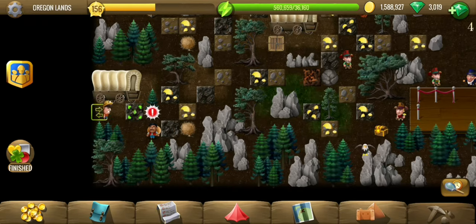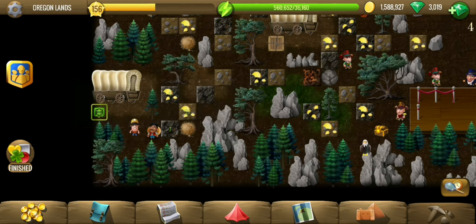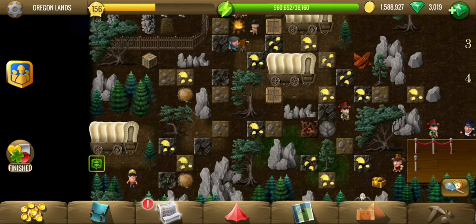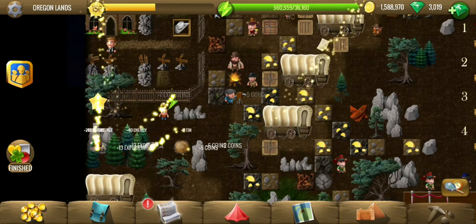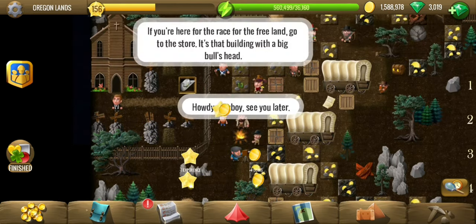Hey all, welcome to the eighth and last location — technically there is another one, but this is the last location of the main story, so the real challenge is about to start. There is some free land in Oricon and we must defeat the others in this contest to be able to get that land. Let's find out what we need to do.